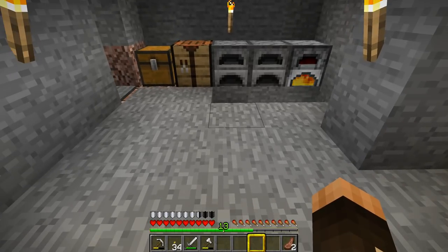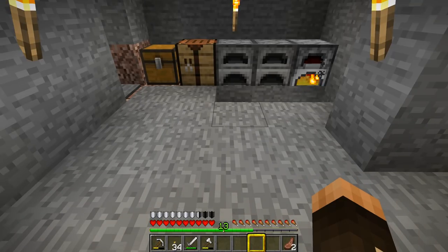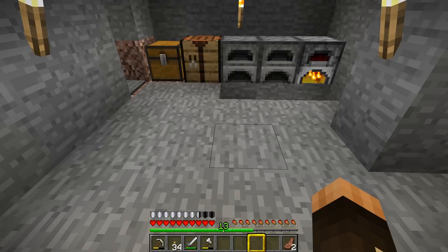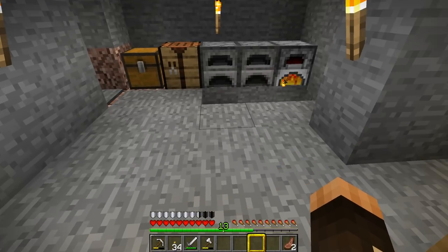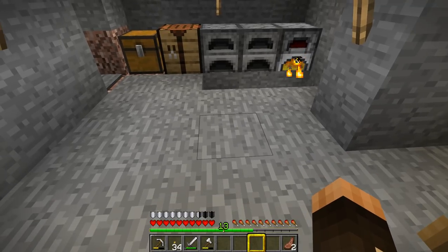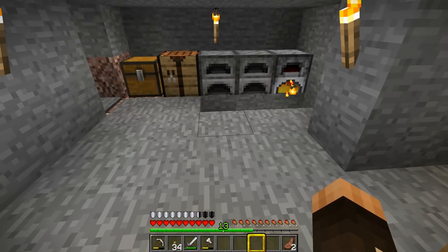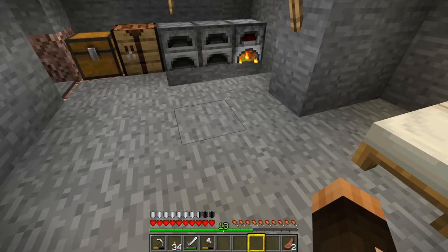You've probably noticed at the bottom just above my hearts I've now got some little shields. Those little shields tell me how much armor I've actually got on. It's not quite full up — you only get full armor when you use diamond armor, but iron armor is much better than leather armor. The iron armor will take the damage that you would normally take if you were attacked by mobs. If you want to know the exact figures, check out the Minecraft wiki page for armor — it'll give you all the percentages and information you'll ever need.